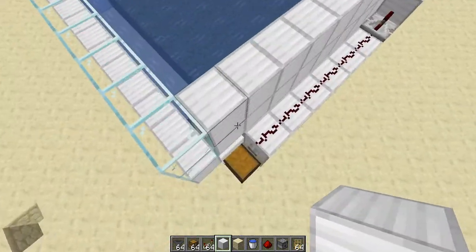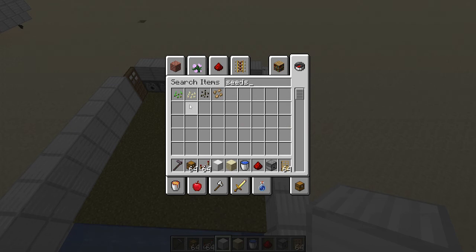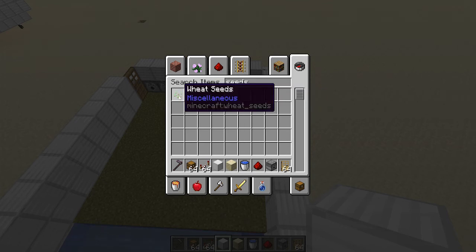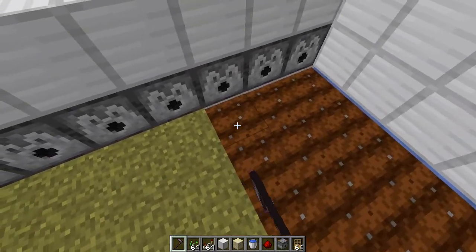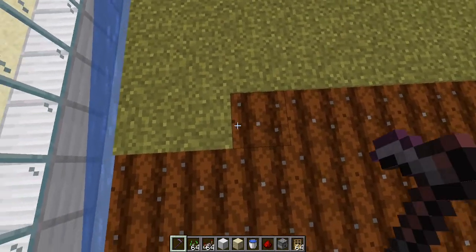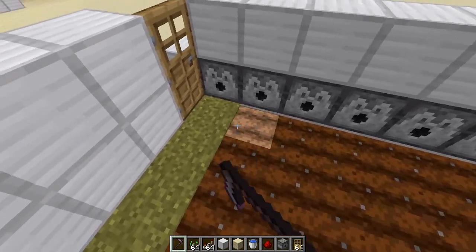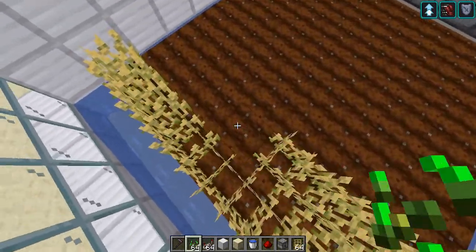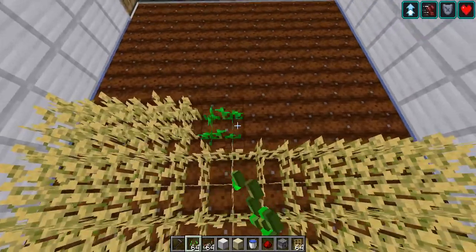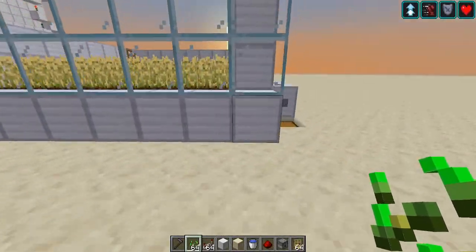Okay, now for the demonstration. We're gonna need a hoe and some seeds — it can be any seeds like potato or carrot, but not pumpkin seeds or melon seeds. There's also another design that uses pistons instead of dispensers, but the problem with that is the piston only covers six blocks instead of eight. I'm gonna show you the piston design later. Cover it all with wheat.